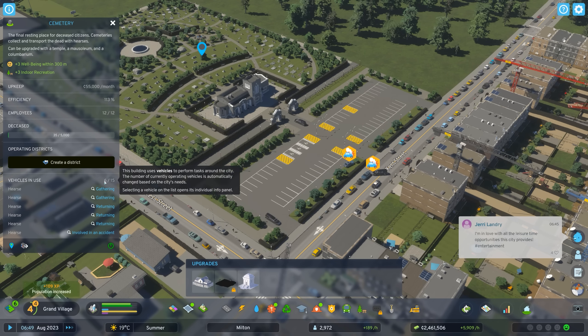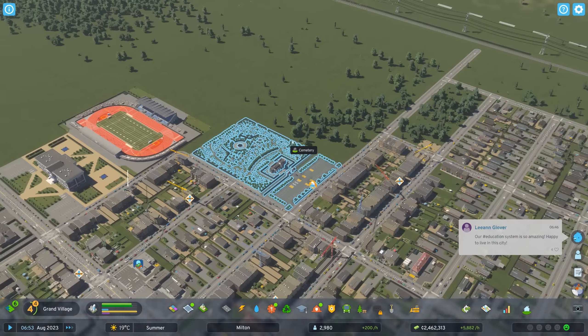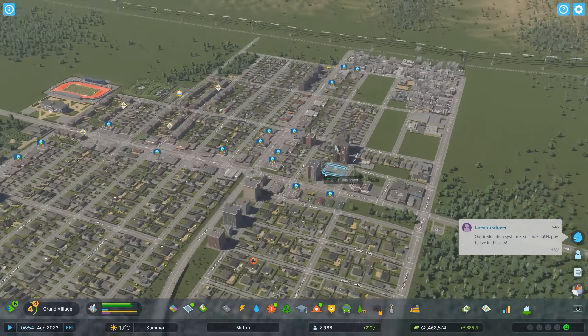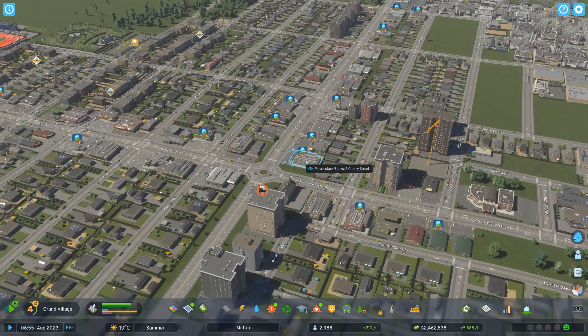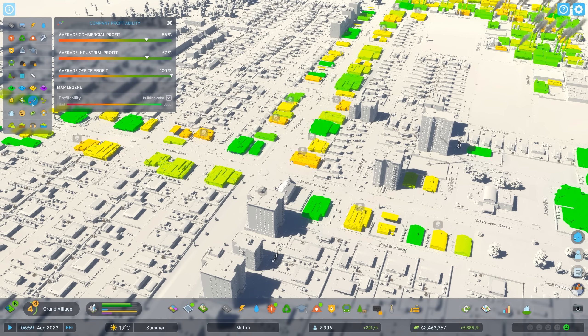We have up to 15 hearses right now — currently only six — but that's probably all we need in a small town like Milton. I'd really like to address this commercial problem — let's take a look at our company profitability window.